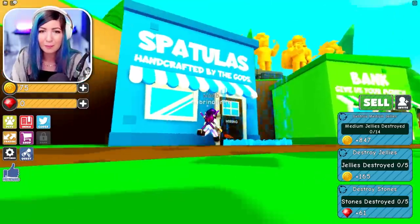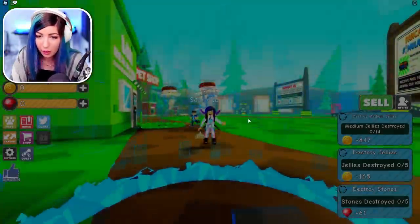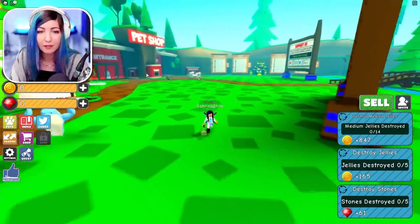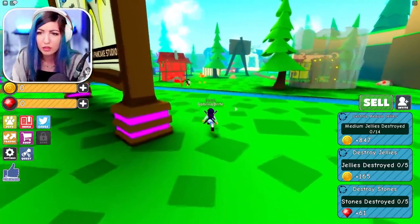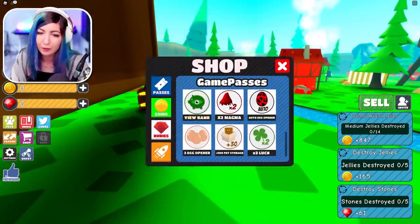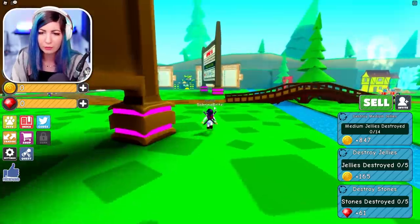We can get pets in this game as well. There's so many things in this game! I need to buy sprint if possible — times two speed. I got some chests over here. That is actually very satisfying to look at and do — it looks like I'm hitting jello.